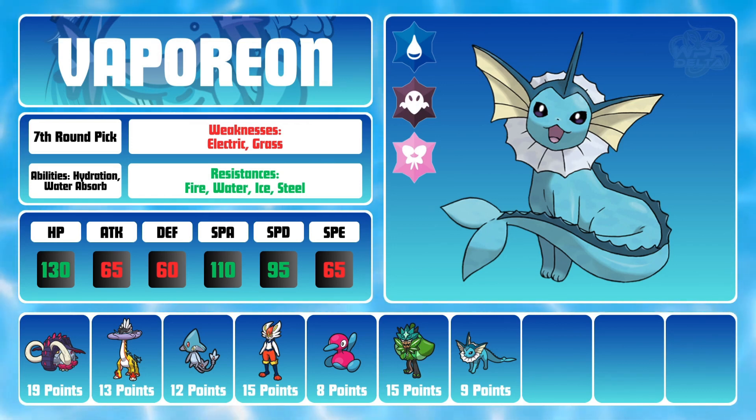Vaporeon's defensive capabilities with Wish, Yawn, and Haze are quite obvious, but it can also double as a decent offensive threat with a decent 110 base Special Attack and access to moves such as Scald, Ice Beam, and Terra Blast. Vaporeon will be the first of my two Terra Captains and will be able to Terra into a Water type, a Ghost type to help with Rapid Spinners, and a Fairy type since Fairy is a great overall typing.